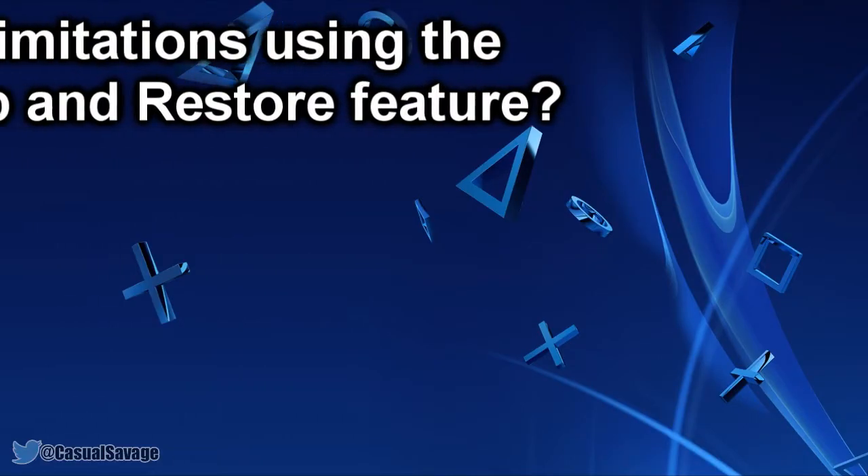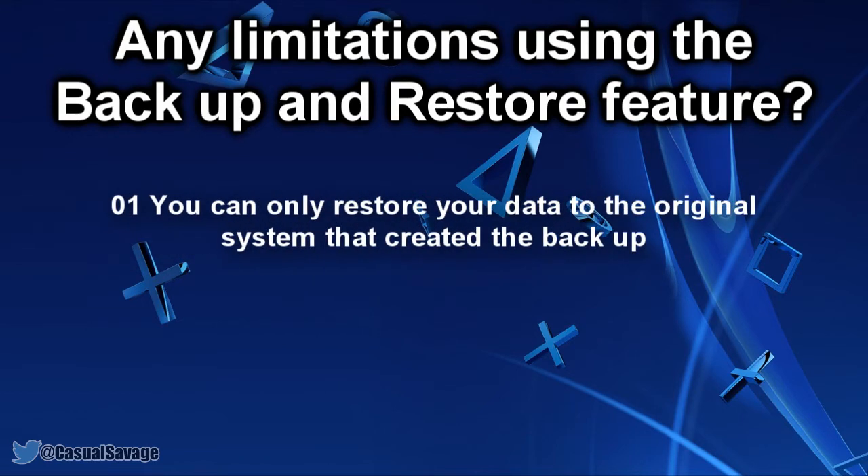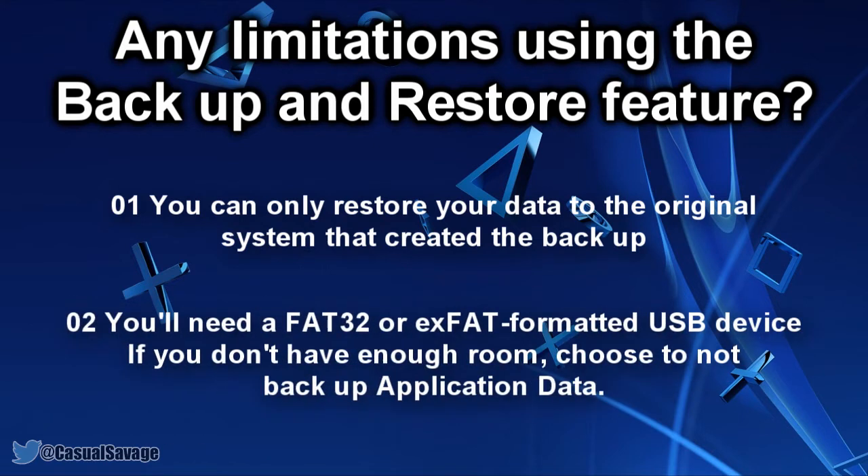Now just before we get into this video, are there any limitations to using the backup and restore feature? You can only restore your data to the original system that created the backup. You'll need a FAT32 or an XFAT formatted USB with plenty of free space. If you don't have enough room to backup everything, you can choose to not backup application data.